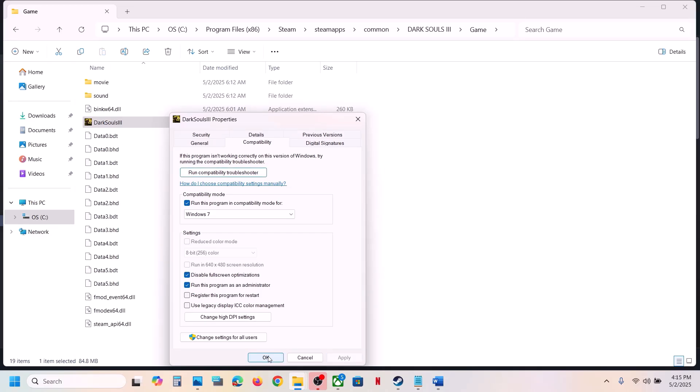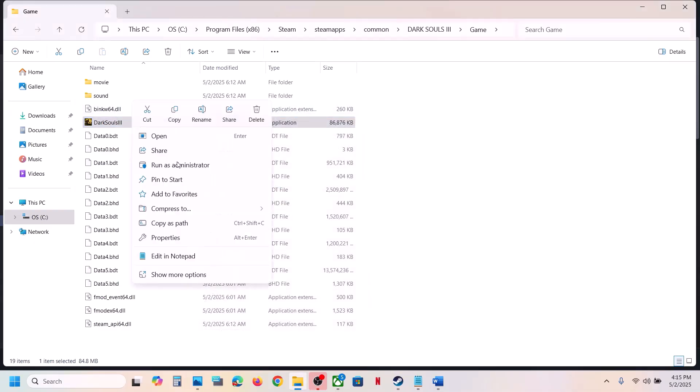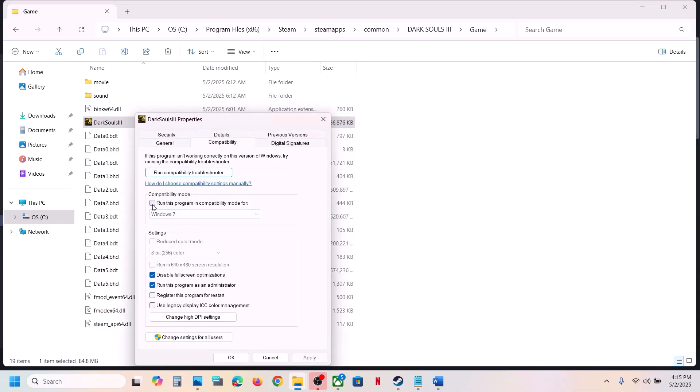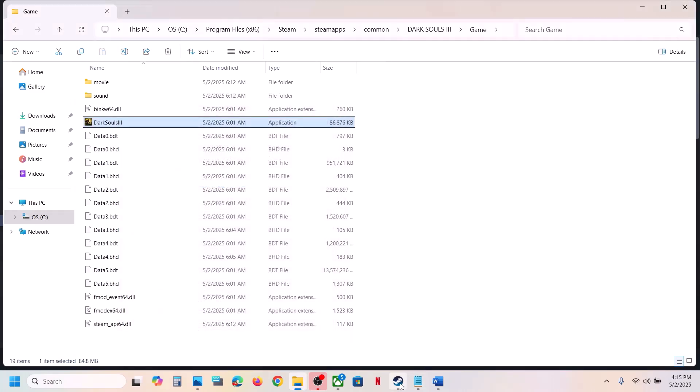If still not working, put a check on Disable Full Screen Optimization, hit Apply, click OK, and check. When you have tried all these boxes and it's still not working, uncheck all those boxes, hit Apply, click OK, and follow the next step.